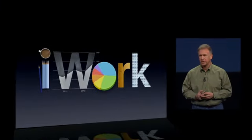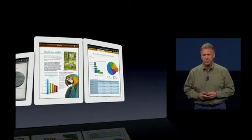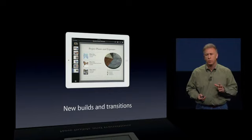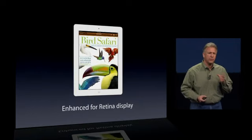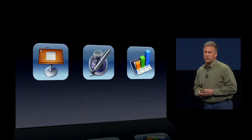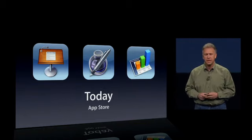When we launched the first iPad, we launched iWork to demonstrate how far you could go with creativity software, and it really set a high bar for what was possible. iWork includes Keynote, Pages, and Numbers, and we're updating them for the new iPad. You're going to find stunning new 3D charts and animations, new builds and transitions, and most importantly, all three have been updated to take full advantage of the Retina display. The documents you can create are truly stunning. These applications remain $9.99 each, and if you've purchased them before, it's a free update — available starting today on the App Store.